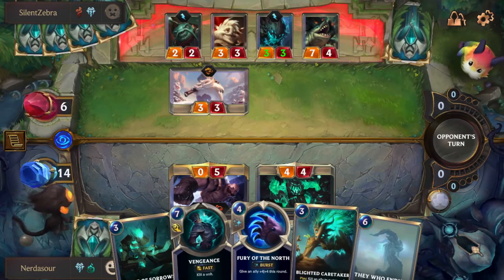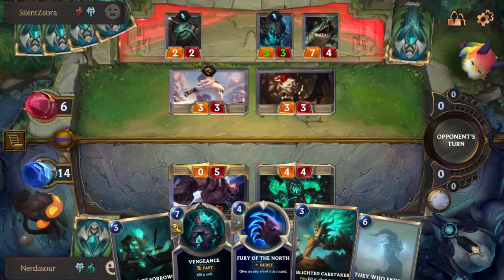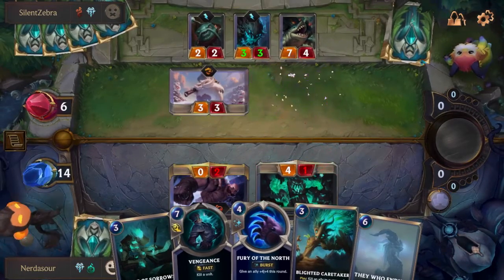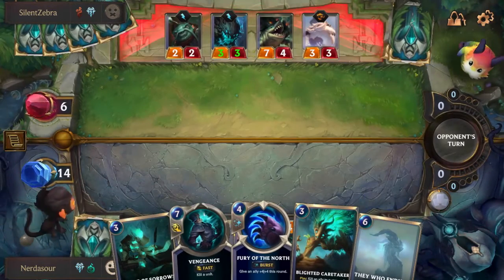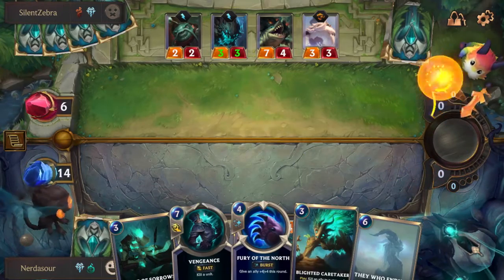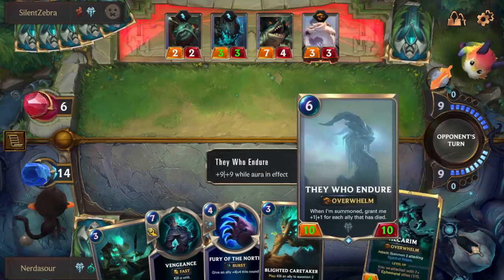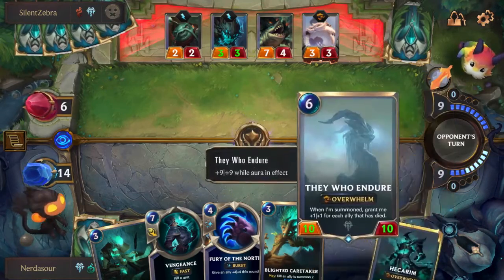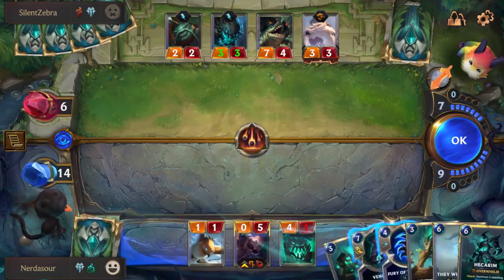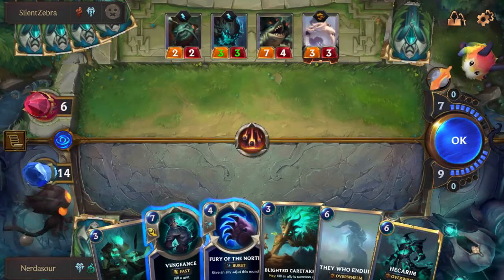The flip side of that is having removal. You don't want removal like Glimpse — you really want removal from Shadow Isles. You want Vengeance and Ruination, which can stop your opponent's board entirely. It's basically the same as having huge boards yourself: you make your opponent's board worse than yours and you win. Or you have Vengeance to stop their huge creature, and your huge creature can now hit through and win you the game.